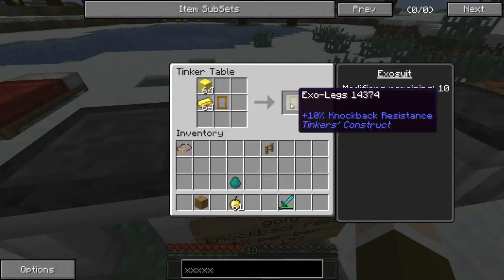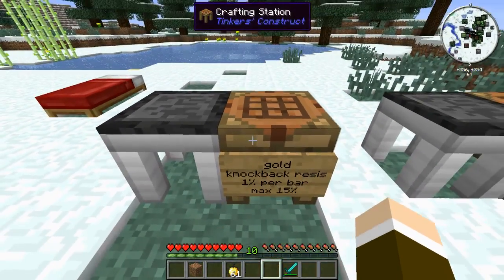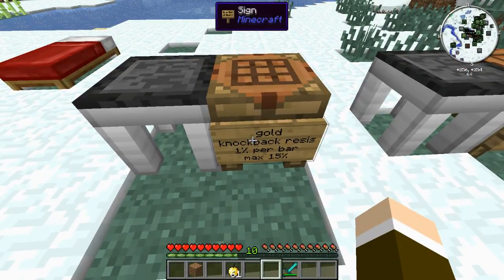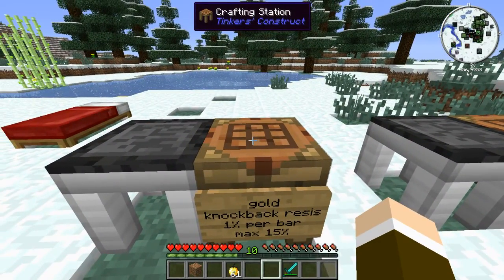You can take any of the four pieces — the boots, the legs, the chest, the helm — and you can add certain modifiers to them. Each piece starts with 30 modifier slots, and each type of modification will eat into those modification slots.